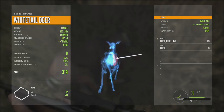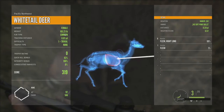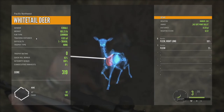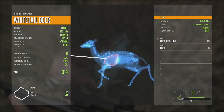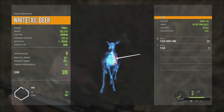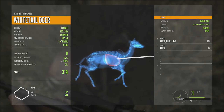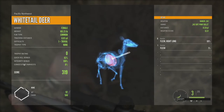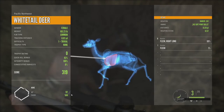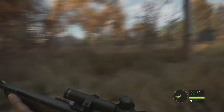It gives you all the stats for each shot, which is cool: gender female, weight, fur type. There are different rarities — I saw a video where someone got a cinnamon bear, a black bear with cinnamon fur, and those are worth more. Difficulty is just trivial since it's a doe. Quick kill bonus she ran a bit so it's less than 100%. We get 319 — a little XP and a little cash.